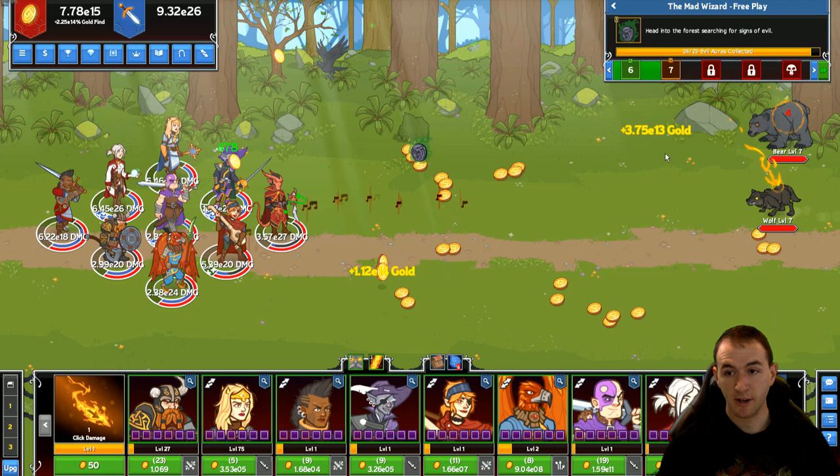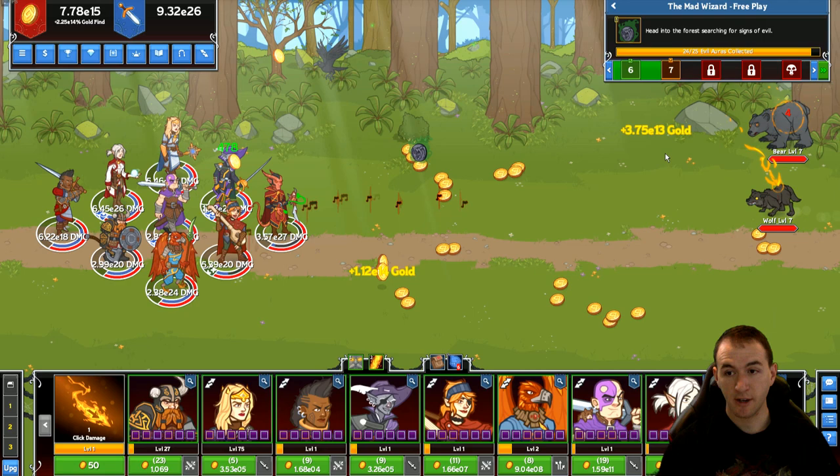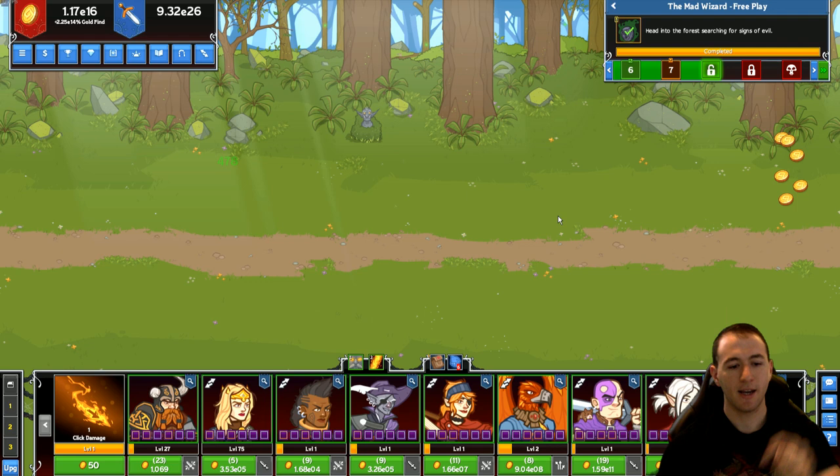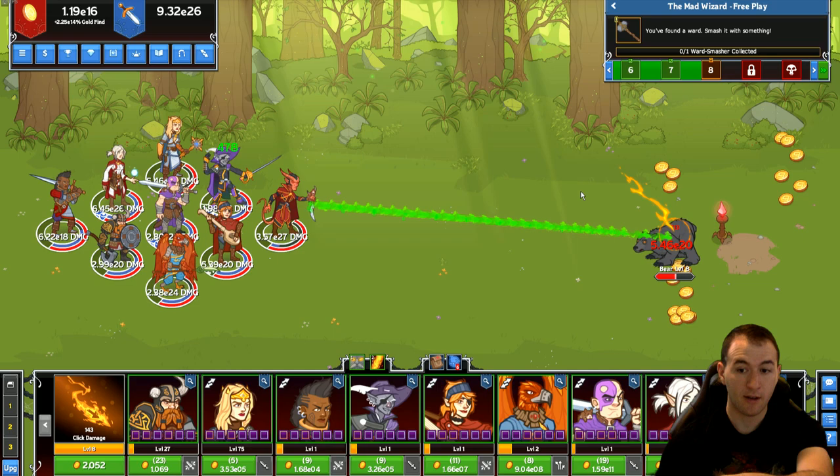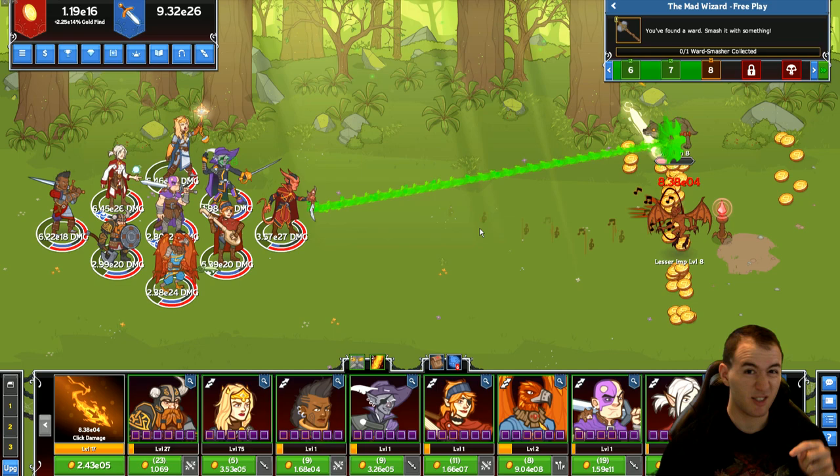Down here we have our click damage. We can click on enemies ourselves, which you will probably be doing, and this button over here helps you increase your damage — to 2, 4, 8, 17, 35, 70. Eventually you can see our clicks are taking out giant chunks of enemy health. If you level it up enough, you can just spam click and kill a bunch of bad guys.